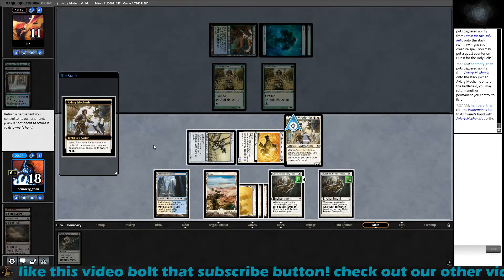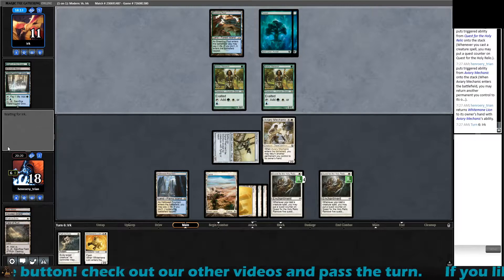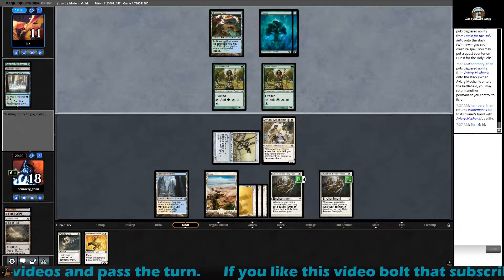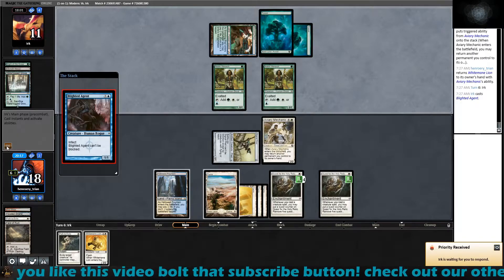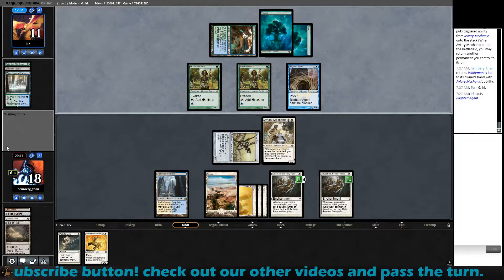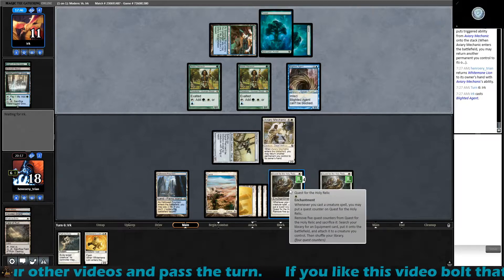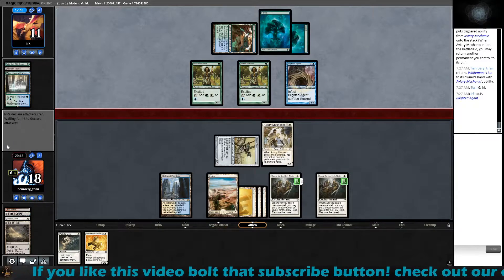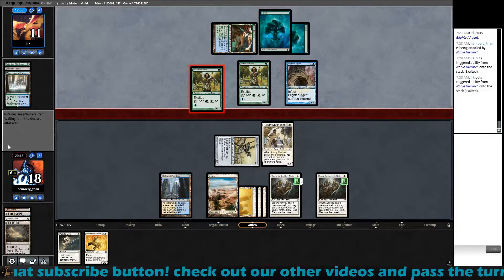I'd like to use the white mana line and pass the turn. The thing about casting that is I can kill that now if I want. But the Quest is also down to its last counter. Alright. Now how much damage?